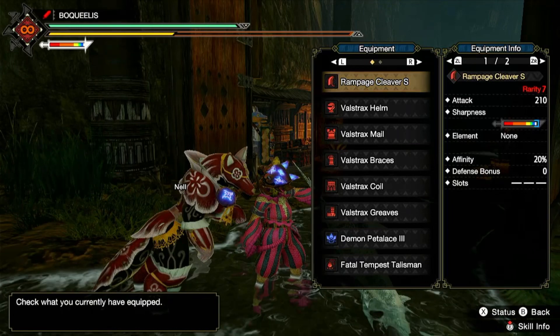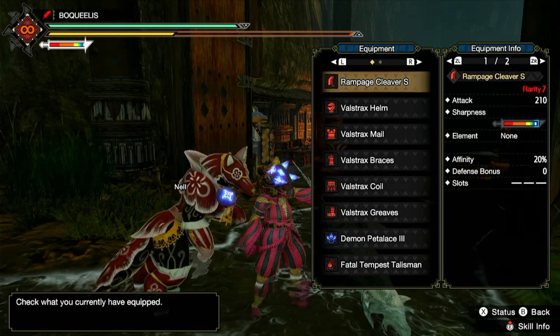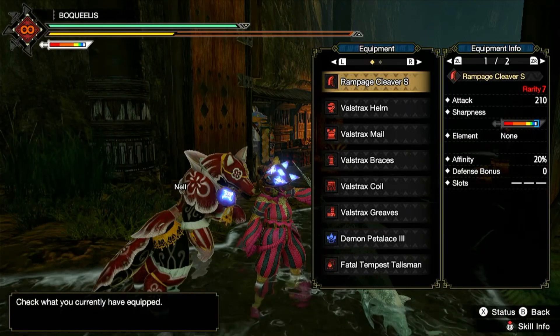I used the Rampage Cleaver S with these ramp-up skills: Sharpness Type 1, Brutal Strike, and Affinity Surge. With that I get 210 attack, white sharpness if I put at least one Handicraft on my build, and 20% affinity.